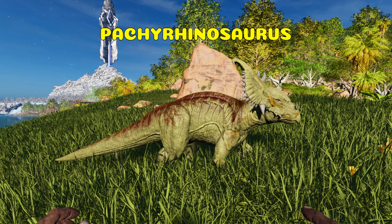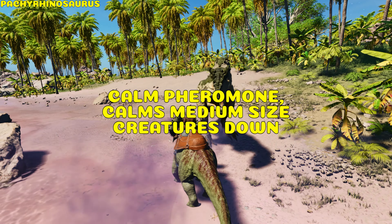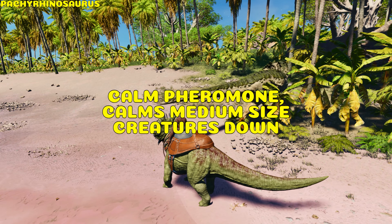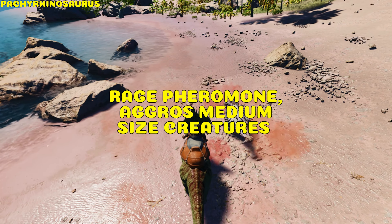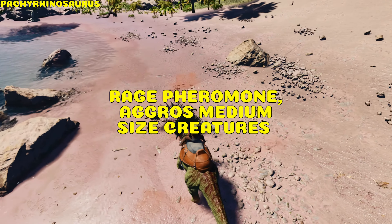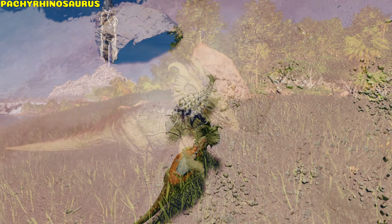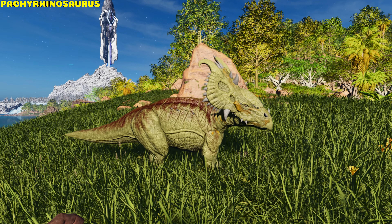Pachyrhinosaurus. It can headbutt. Calm releases a calming pheromone that lasts 20 seconds and makes medium-sized creatures ignore the Pachyrhinosaurus. Rage releases a raging pheromone, causing any medium-sized creature to attack the Pachyrhinosaurus, including passives. It receives head damage reduction from projectiles and body damage reduction from melee attacks.